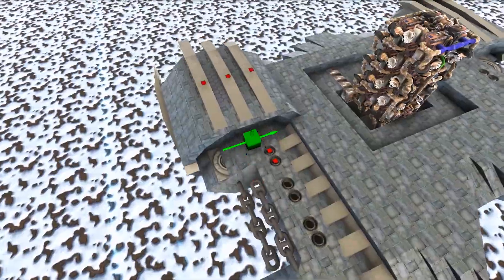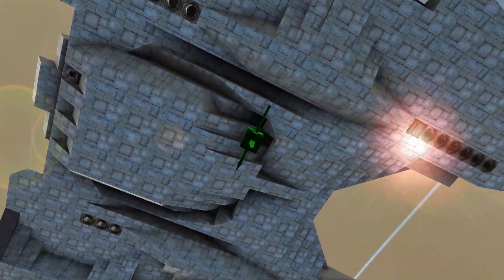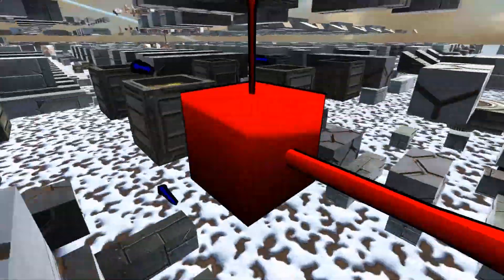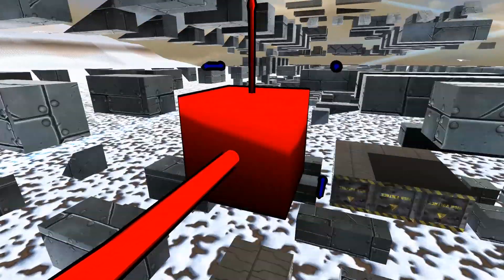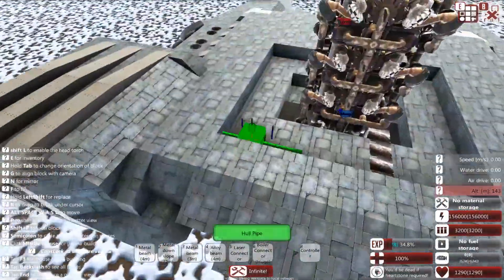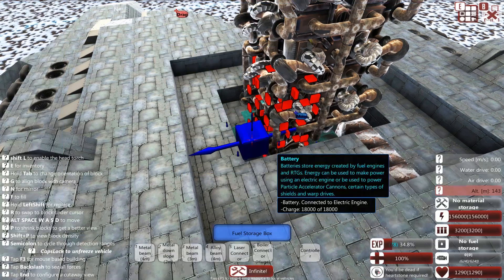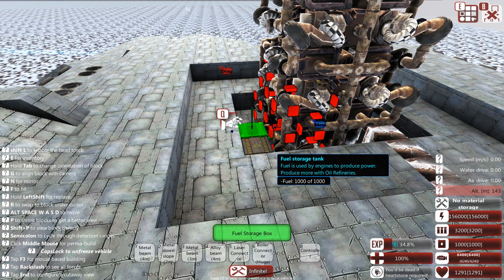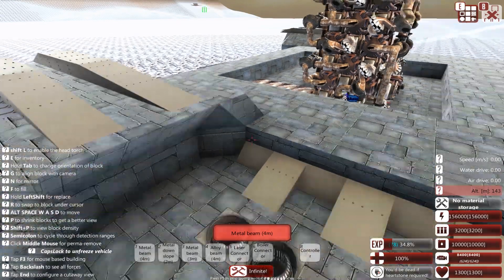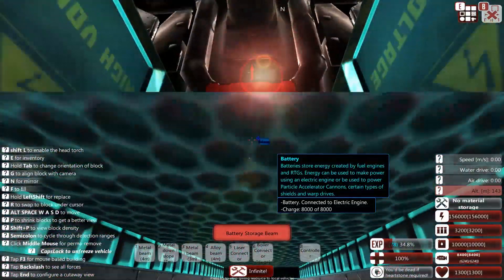I added thrusters everywhere — in the front, back, all over — I absolutely want this thing to be speedy. For the ammo I sprinkled in some heavy armor in the side parts and added ammo in there. For the engine I added this unit — let's find out how much power it gives. That's 8,400 power, which is good enough. I'm devoting that to charging the batteries, which are now in this suspicious lump.